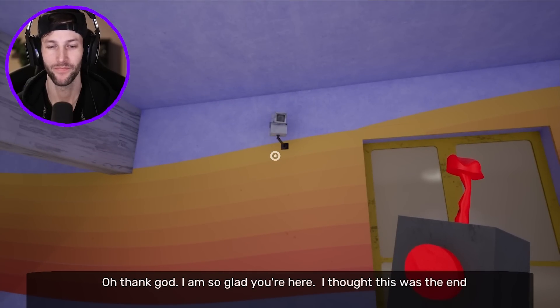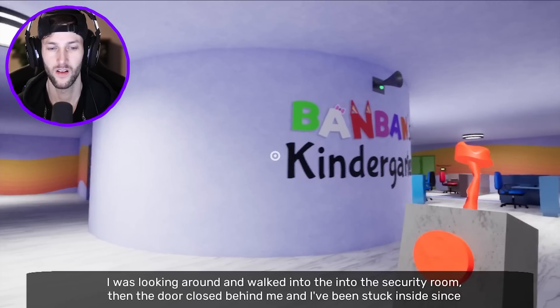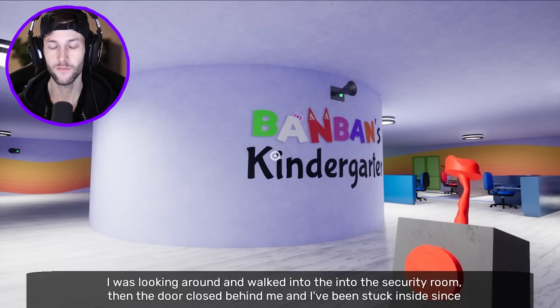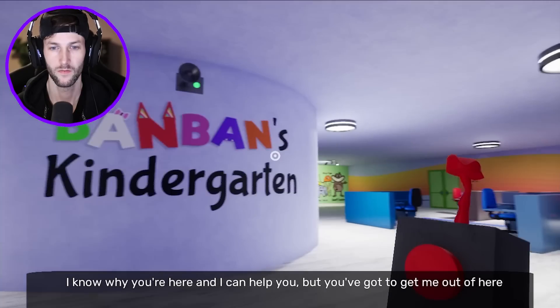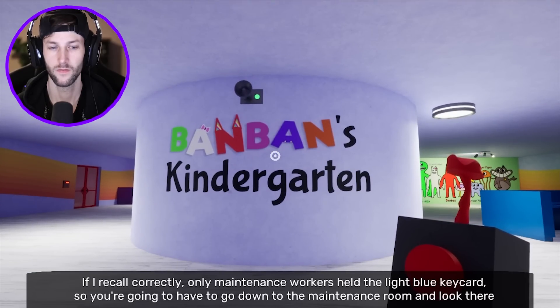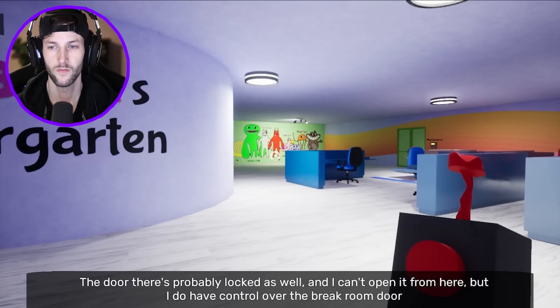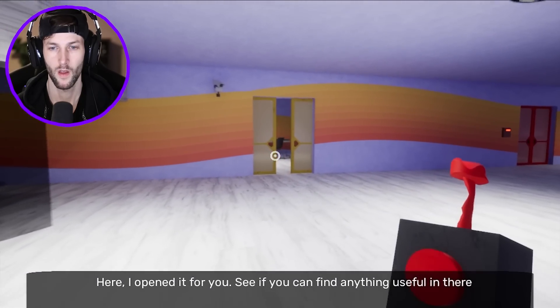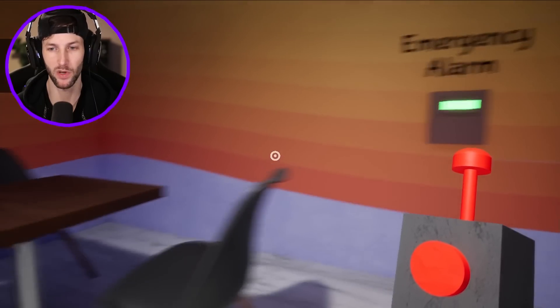I think we did it. 'I'm so glad you're here. I thought this was the end. I was walking into the security room, then the door closed behind me and I've been stuck inside since. It needs a light blue key card to open but I don't have it. I know why you're here and I can help you, but you've got to get me out of here. Only maintenance workers have the light blue key card, so you're going to have to go down to the maintenance room and look there. I do have control over the break room door — here, I open it for you. See if you can find anything useful in there.' So we have to go through the break room, get a tool, go down to the maintenance room, get the blue key card.